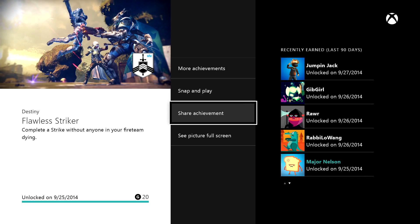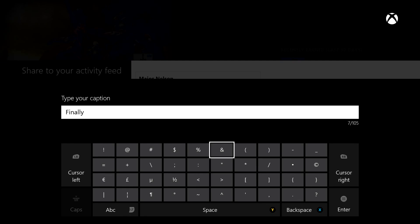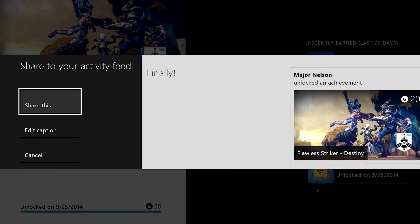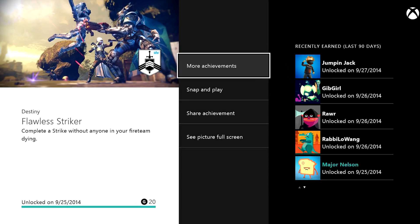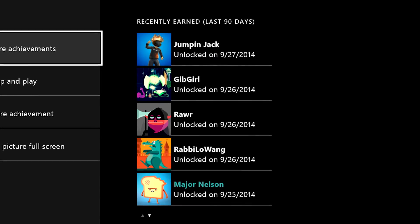Next up, we've made a few adjustments to achievements. When you share an achievement, you can now do so with a caption. You'll also notice that when you're looking at a specific achievement full screen, you can see which of your friends have recently unlocked it.